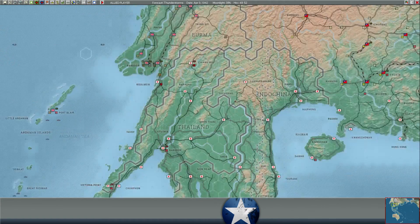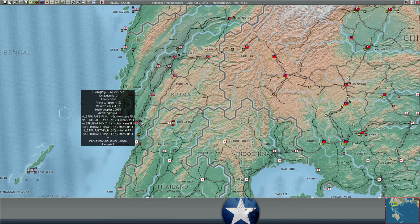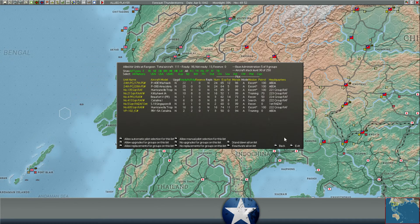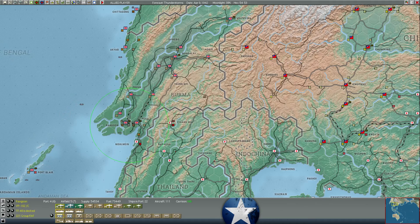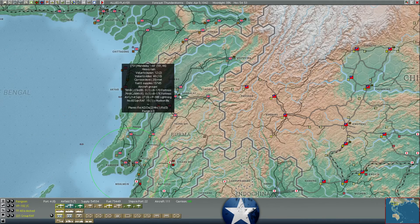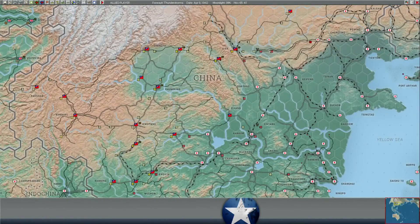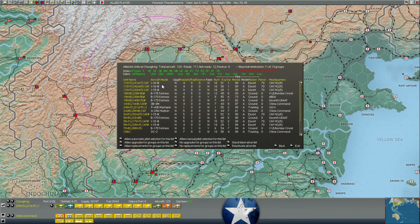We've got some air crews at Pegu — a couple of photo recon groups there. We've got a whole bunch of aircraft at Rangoon, 111 aircraft mostly fighters. We have some aircraft at Mandalay — 27 P-38 Lightnings are kind of the highlight group there, and Mandalay is building its airfield up to level three. We've got some aircraft in India at Myitkyina and Ledo. We've also moved some aircraft into China — quite a few into Chongqing — some B-17s, some Blenheims, all supporting the attack on the Japanese armored thrust near Cyan.